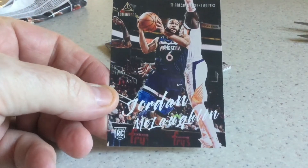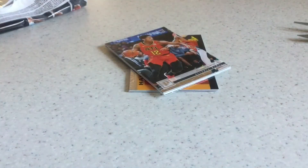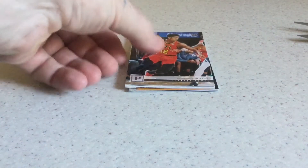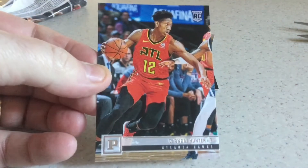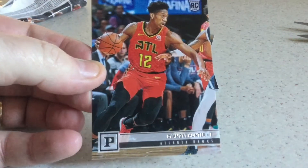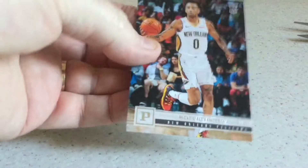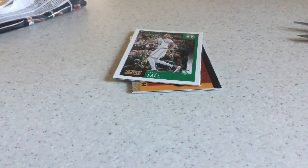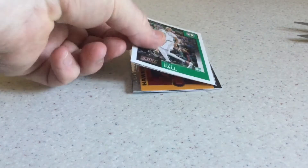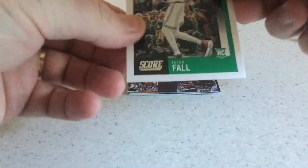Still yet to hit a Ja in a Luminance for me. We got a nice card in the back there — I haven't hit one of them either. Deandre Hunter Panini rookie. Nickeil Alexander-Walker Panini rookie, and there's that Score insert — sorry, rookie — that are only in the fat packs. This one is of Taco Fall.